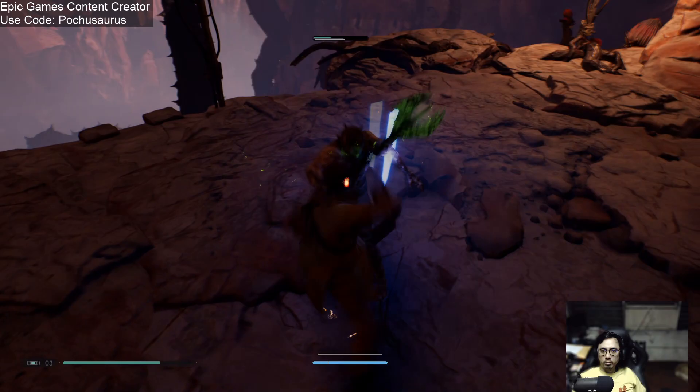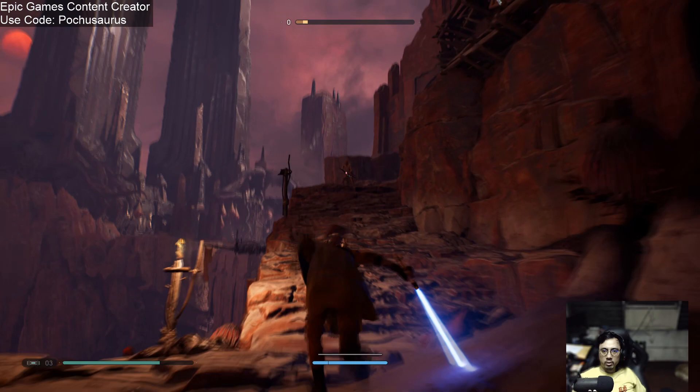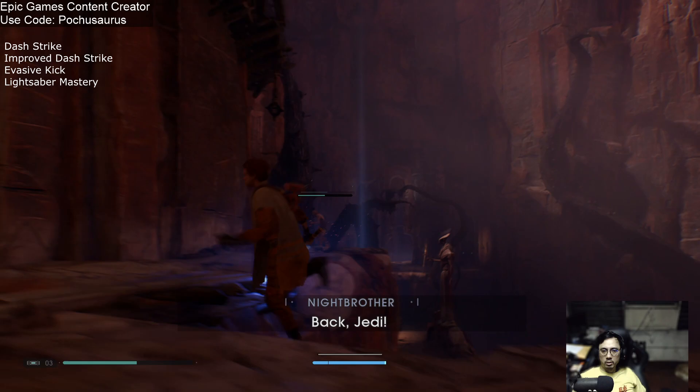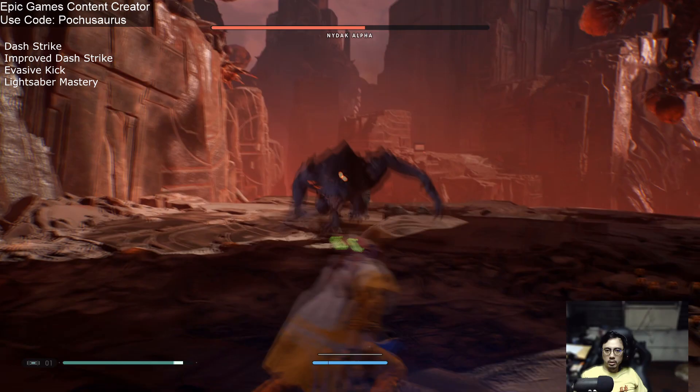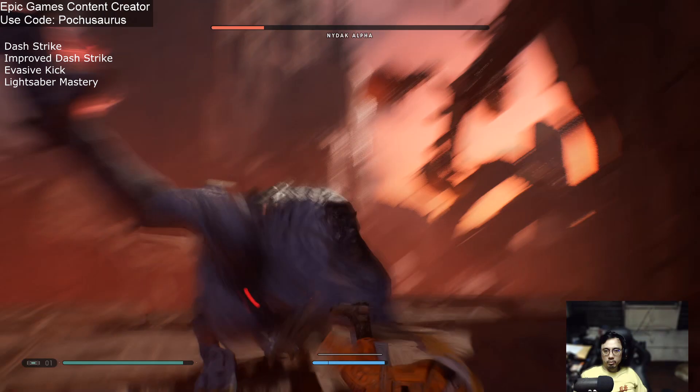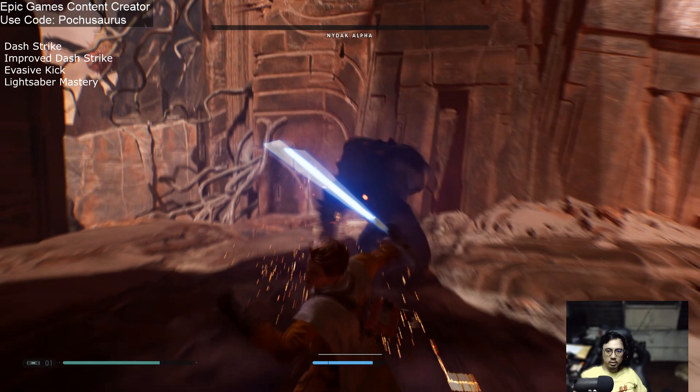Our second most important skill tree will be a mix of probably half the lightsaber skill tree and half the force skill tree. I personally found it easier to fight enemies on grandmaster when I first invested in skills like dash strike, improved dash strike, and evasive kick. Dash strike mostly because when you double tap and dodge roll, you've created distance from your opponent, and more often than not that dodge effect has left your opponent sort of vulnerable and you want to get back in there.